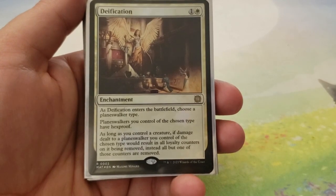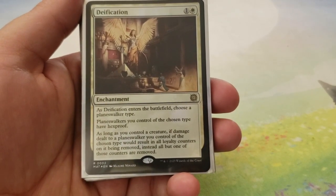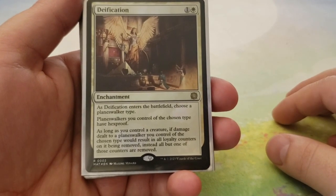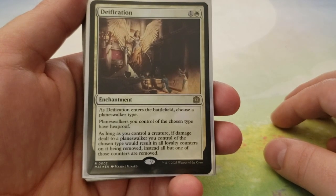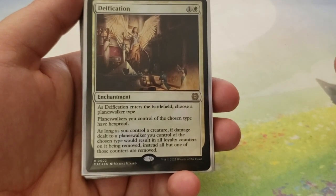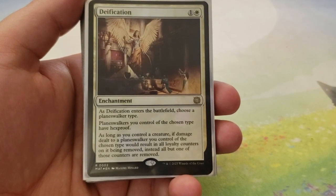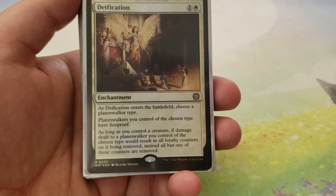For one and a white, as Deification enters the battlefield, choose a Planeswalker type — so Gideon, Jace, Ajani, Elspeth, you name it. Planeswalkers you control of the chosen type have hexproof, so all of a sudden they can't be targeted. As long as you control a creature, if damage dealt to a Planeswalker you control of the chosen type would result in all loyalty counters on it being removed, instead all but one of those counters are removed. That is incredible in this deck — combined with the card that prevents up to one damage to a Planeswalker, it becomes almost impossible to destroy a Gideon.